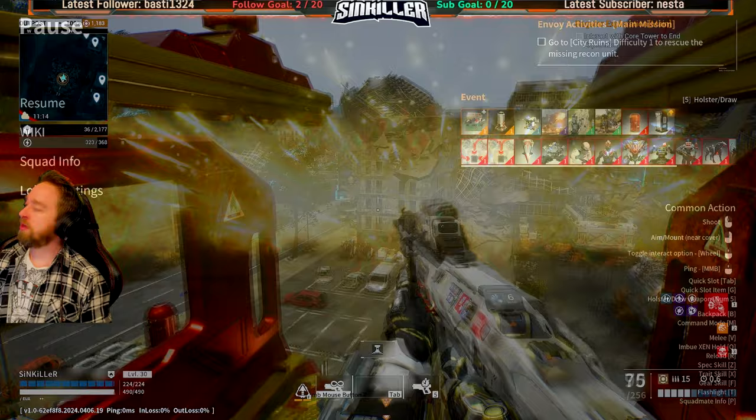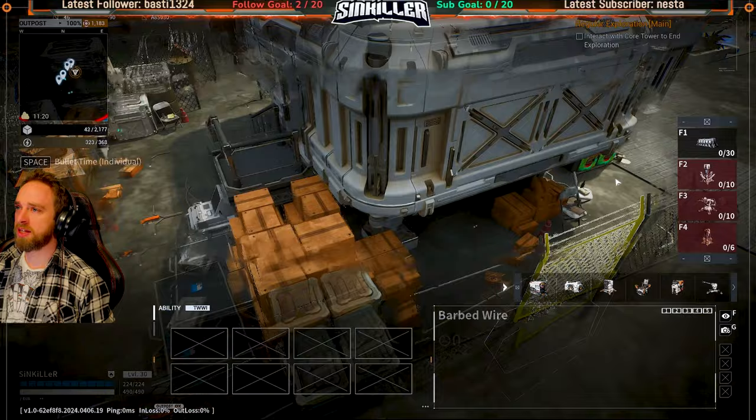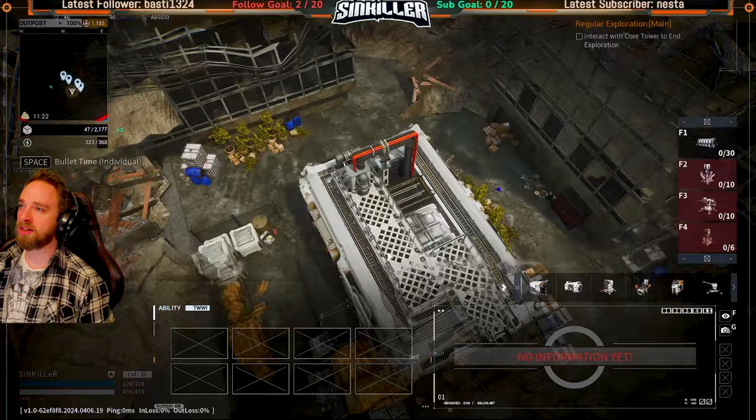These are all new lands for me - I have not explored these realms at all. We're going to a tower which should have some goodies. There's another little thing here that looks like it needs power, and just another random building that may need a key card which I probably didn't bring.